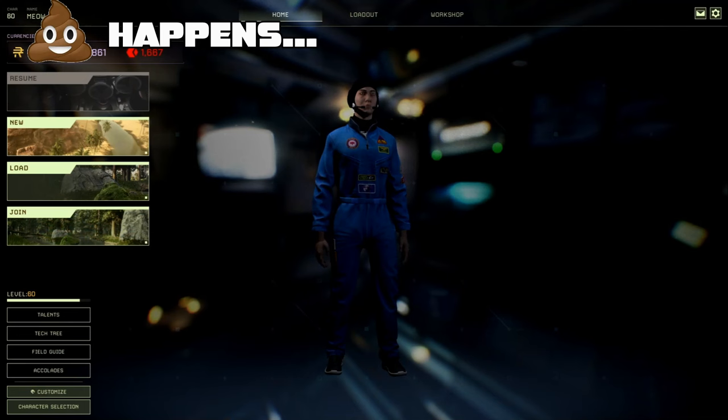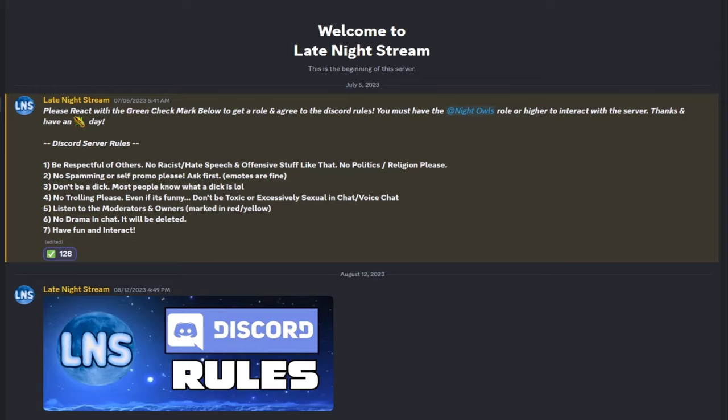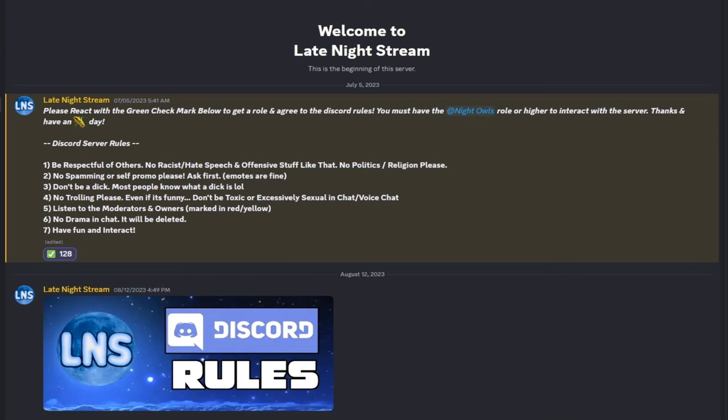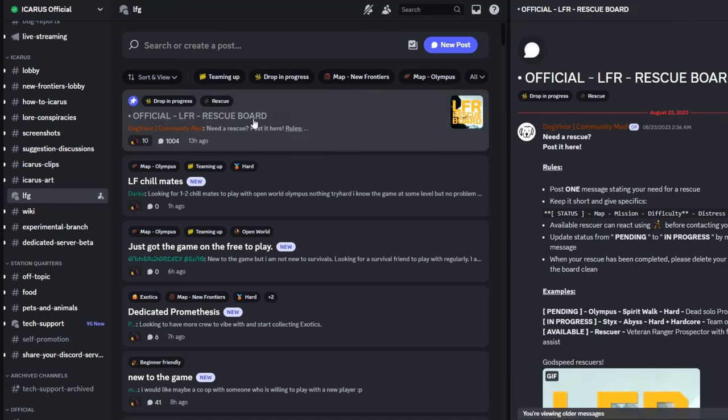Sometimes things happen and you may die. If you're on hardcore, you can join our Discord and ask for a res, or go to the official Icarus Discord's Looking for Group rescue board and post there. Don't fret if you die on hardcore — it's not the end of the world. You may lose your gear, or you can get somebody to res you.